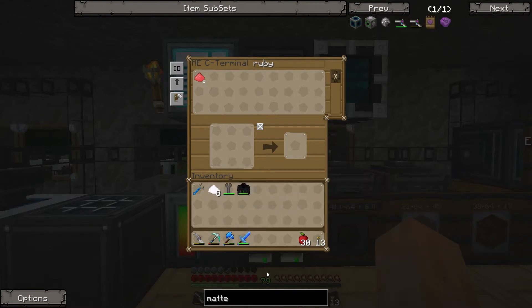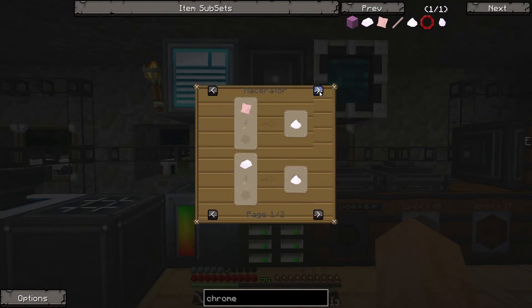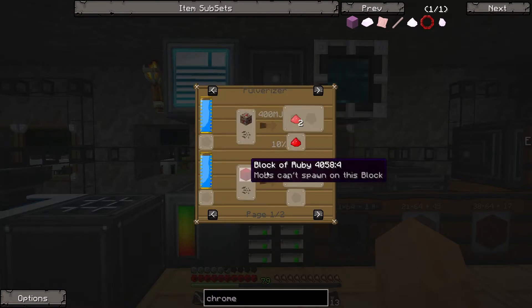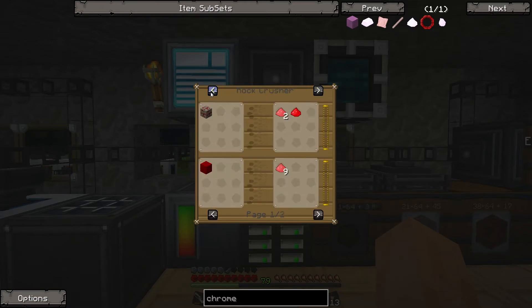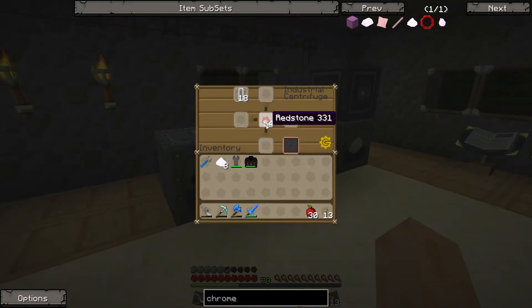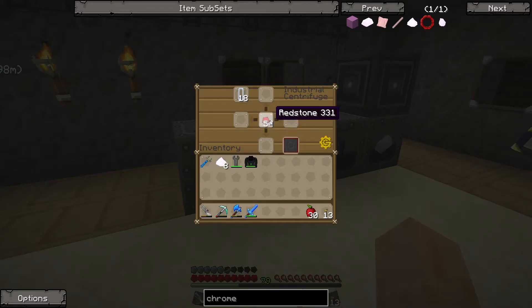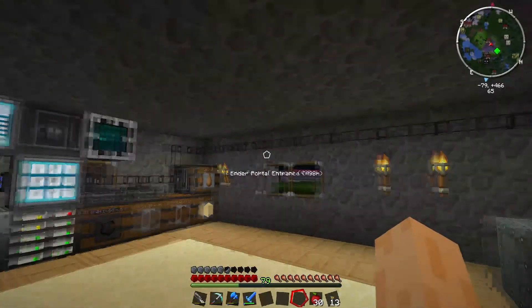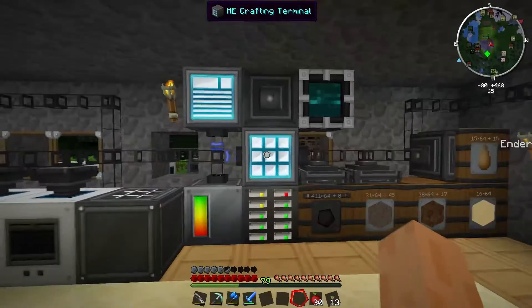The only way to make chrome dust is to industrial electrolyze 9 ruby dust - or there's also aurovite dust but that's rare and not easy to come across. The only feasible way is to electrolyze ruby dust. To get ruby dust you either pulverize rubies or you can rock crusher rubies, but you still only get one ruby dust. Another way to get ruby dust is to industrial centrifuge redstone, which takes almost six minutes. I've got some centrifuging running right now. One of the best ways to get rubies is to run a quarry over a desert biome, which I've got a pretty big one running over there.